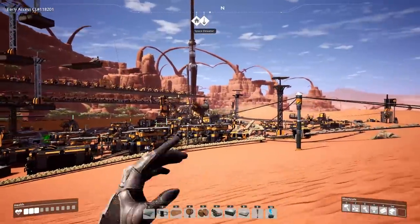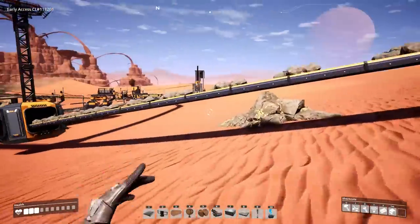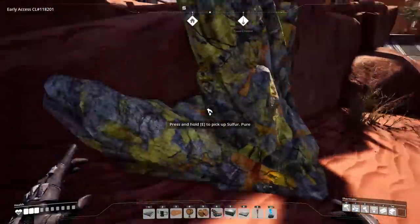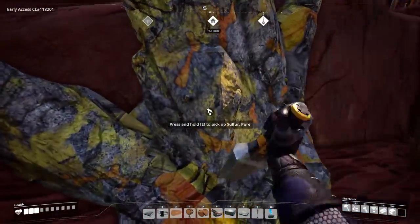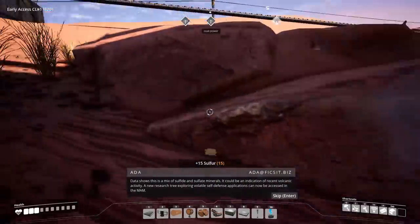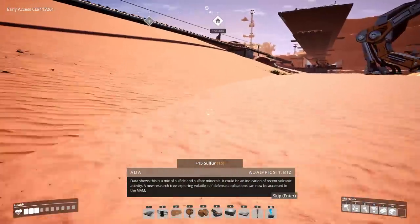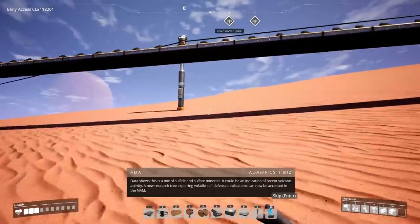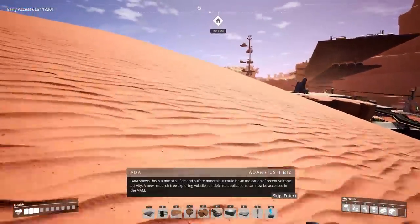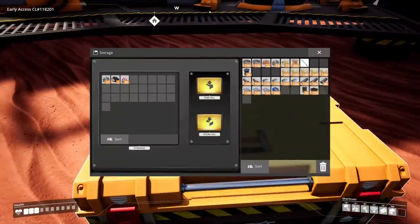The one I've seen around here that I haven't picked up, which might have a research tree, is sulfur. I think there is a sulfur rock over there close to the space elevator. Let's go pick that up. This looks like caterium — yeah, here it is. Research tree or no? Yep — 'sulfide and sulfate minerals, possible indication of recent volcanic activity.' A new research tree exploring volatile self-defense applications can now be accessed in the MAM.